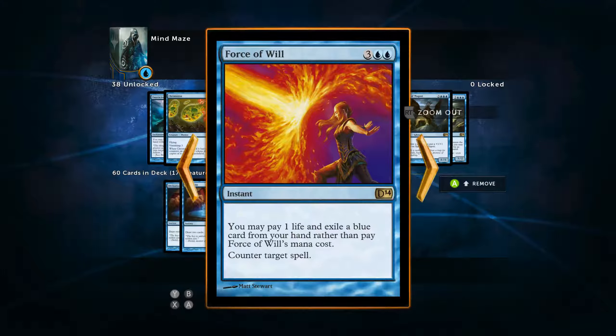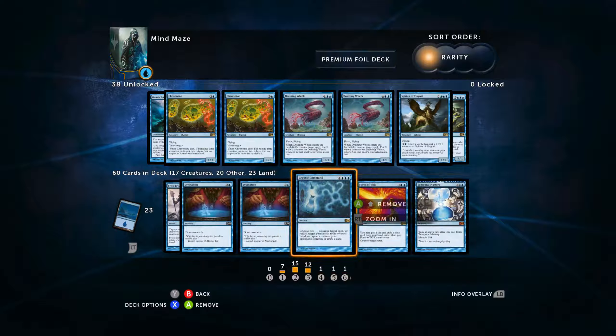We've got Force of Will as well — another excellent card. We can pay one life and exile a blue card from our hand rather than pay Force of Will's mana cost, and it counters target spell. Not to mention that if we get up to five mana, we get to just counter target spell anyway. So that's pretty fantastic.